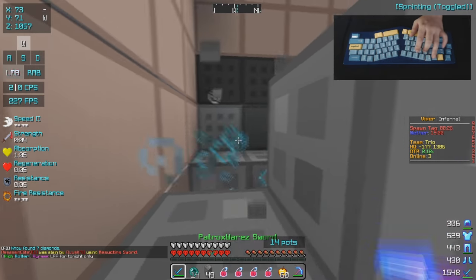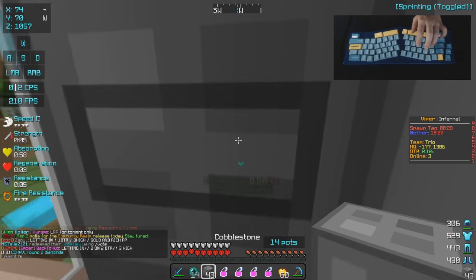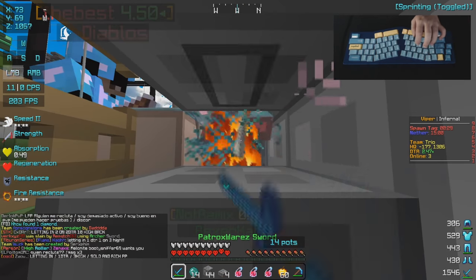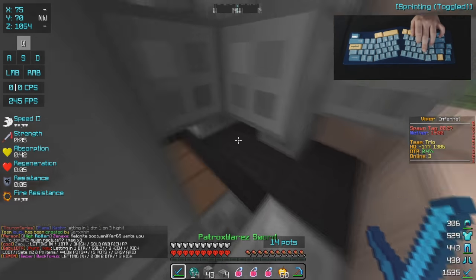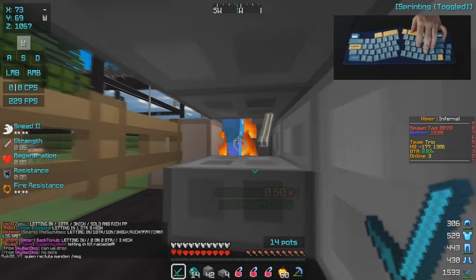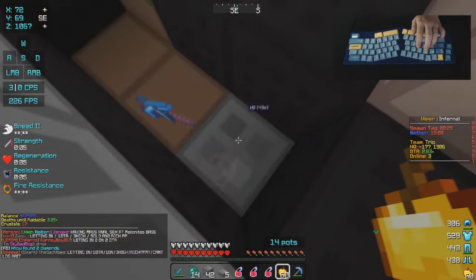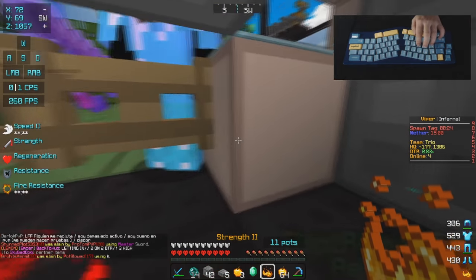We currently have him in a two by one area. I guess we gotta go tag his other member — he used a pearl invisibility effect. He's currently in a one by one which is really good for us. Let me set up the slab — and there we go guys, we currently have both of them in a one by one which is basically perfect. I'm not really sure if I'm gonna let them drop because they almost made me rateable and that got me really scared. The person who actually ran into our base is sky bad dog.